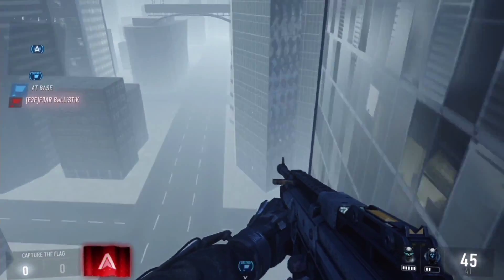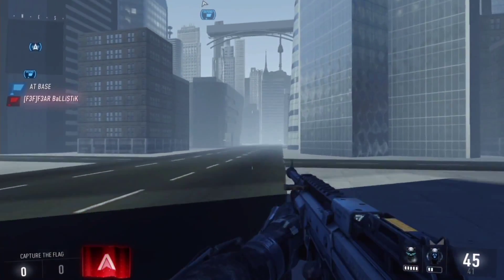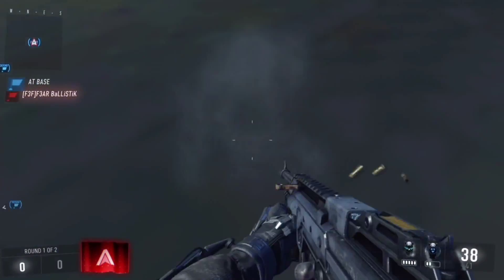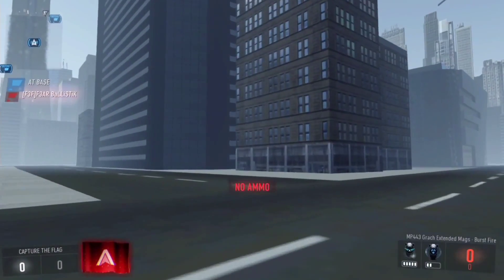Now we're at the spot where you can drop down. You'll land safely onto the road and you will not go out of bounds. From here you can basically run around. That's all there is to the glitch — it's so simple.